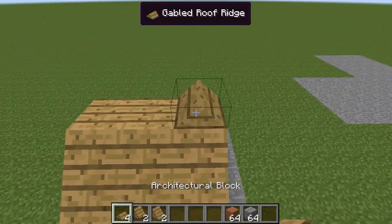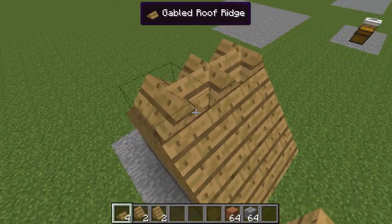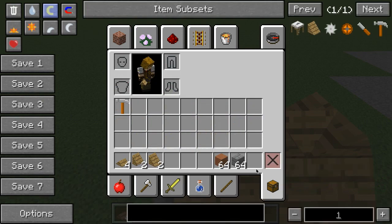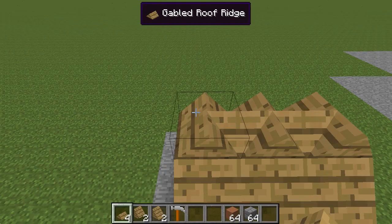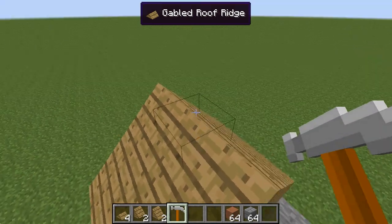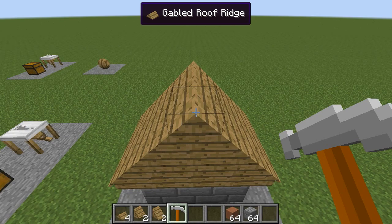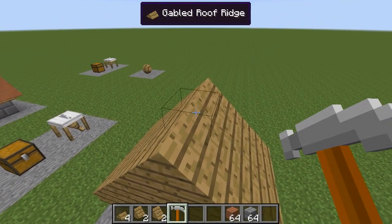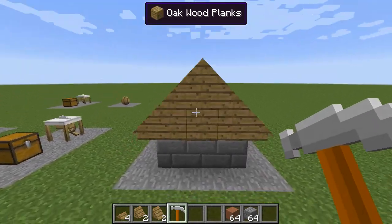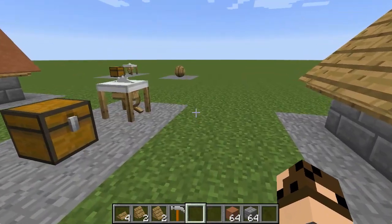Now I take my gables and drop them along the top, but they're all in weird orientations — not at all the shapes I want. So what I need to do is take my hammer and right-click them. This causes the blocks to intelligently try to figure out what I wanted. If they guess wrong, I just keep clicking until they cycle through all possible shapes into the ones I like. Now I've got the basic outline of the roof.